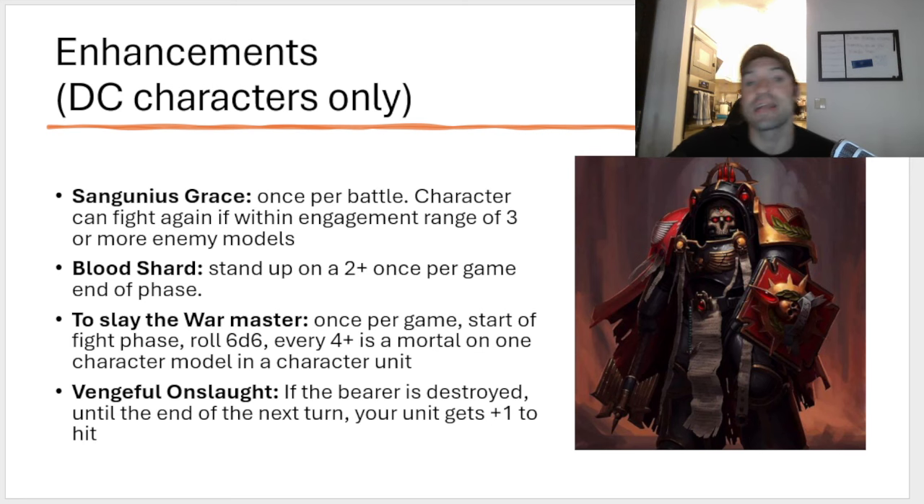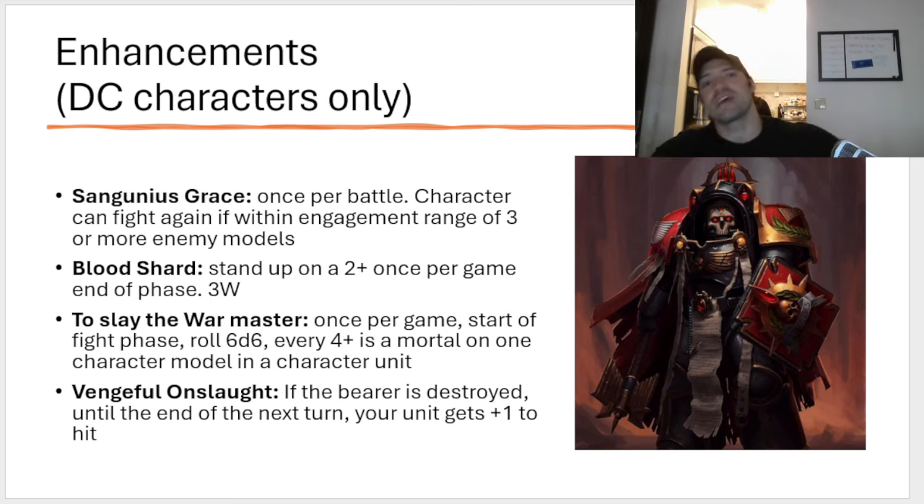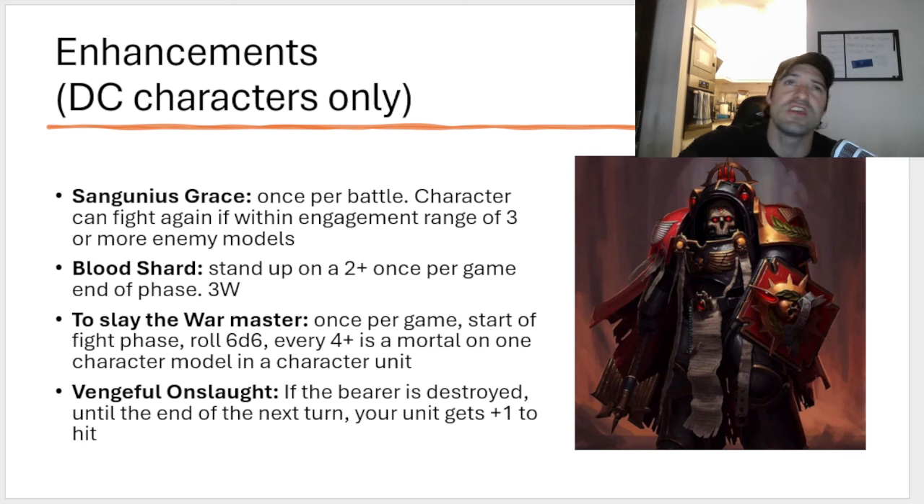Then you have Blood Shard — stand up on a two-plus once per game at the end of the phase, standing up with three wounds. This is an enhancement that is pretty good; we've seen it in other detachments like the Eldar have it with the Phoenix Gem, and Brother Captain Stern has it — it's always a pretty solidly decent ability. Unfortunately, you can't put it on anything that has a lone-op or anything that would actually want it, seeing as all the Death Company characters only get benefits when they're attached to their units. So it's like the unit is going to die and then you just have a captain or chaplain standing up by himself on three wounds instead of full wounds — just a worse version of a good rule that works on specific units that you can't put it on. So it sucks.